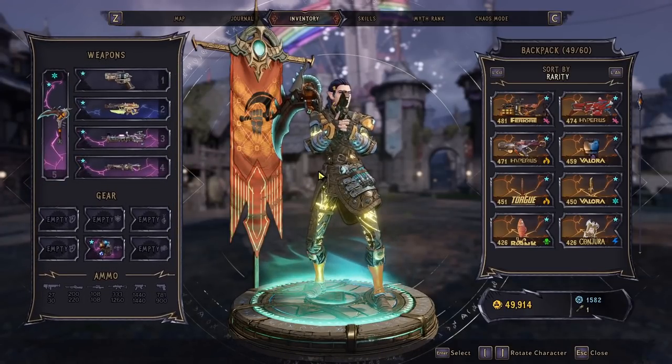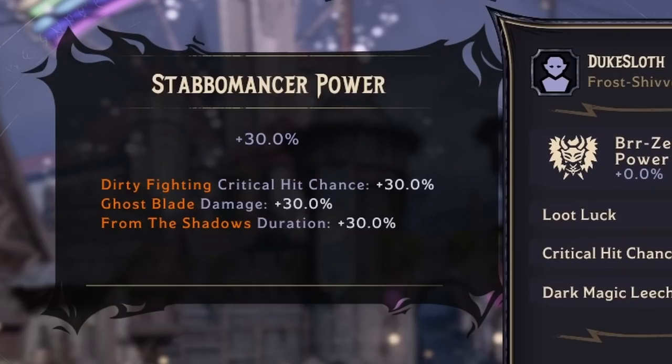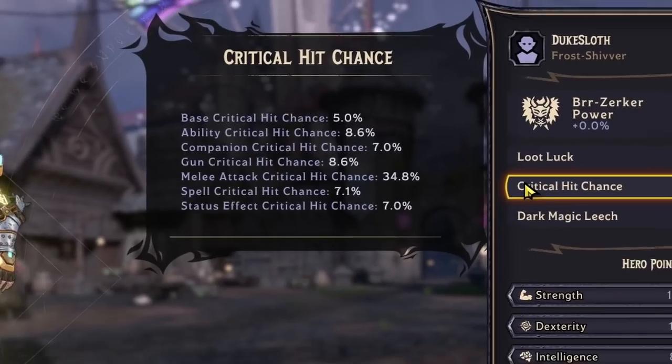After re-logging, we now have 30% Stabomancer power — that's another 30% crit chance — plus some extra crit chance on the different weapons. Gun critical hit chance is now 8.6% because of the extra crit chance there. And the melee crit chance is much, much higher — 34% — because the base value of our weapon has a high 19% crit chance, which gets multiplied by every other factor we have so far.